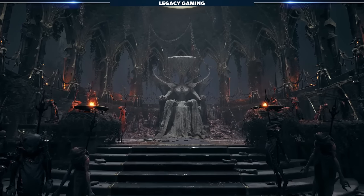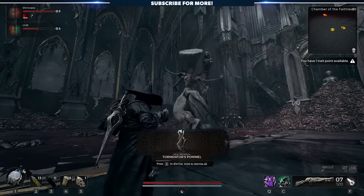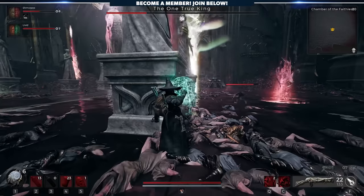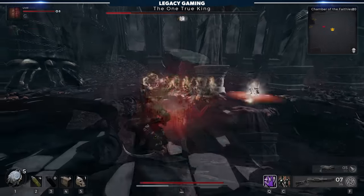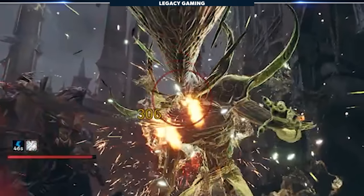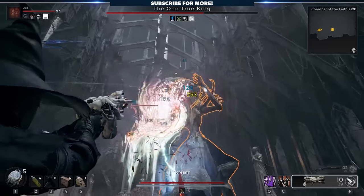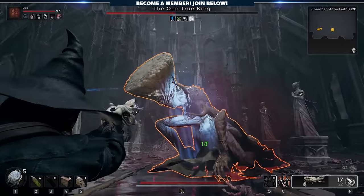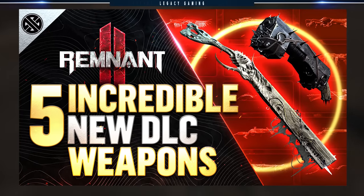To receive the Tormentor's Pommel — a crafting material used to create the melee weapon Wrathbringer — players need to defeat the one true king when he is not empowered. Simply kill all or close to all of the Duran during the intermission phase. If you mess up, it's no big deal, as the empowerment does wear off. To identify if the boss is empowered, look for the flames on his chest. It has nothing to do with breaking his hammer or killing him while he's kneeling — you just need to kill him in his standard form.